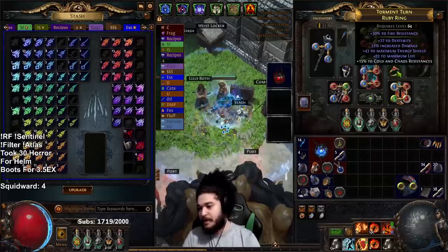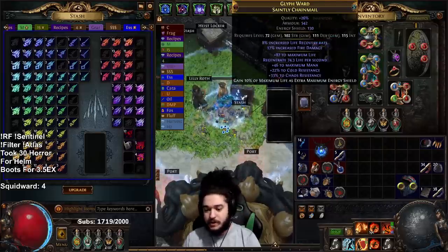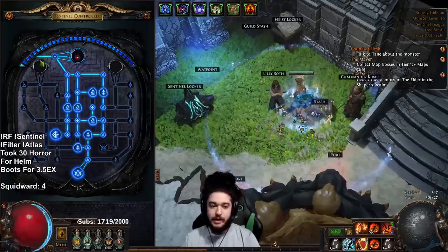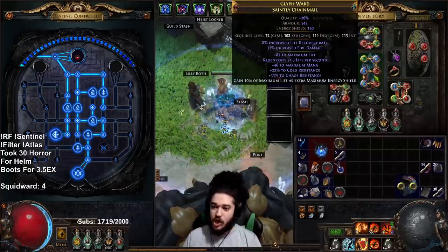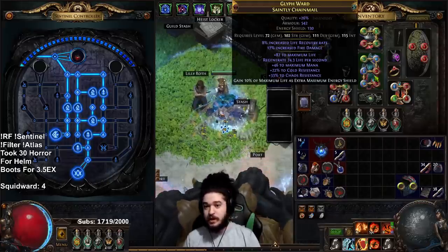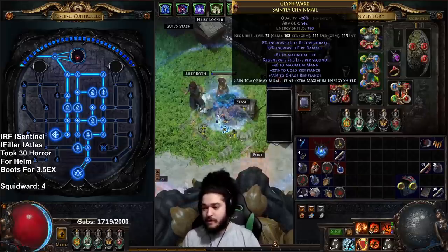My other ring is kind of bad — it does have some increased damage but I really need to replace it. As for my six-link, I got very lucky this league. I've been maxed from day two in my sentinel controller and I got a Geomancer's Incubator which is a six-link incubator. It dropped a Saintly Chainmail which I then harvest-crafted using reforge life. I didn't use essences because I didn't have them day one of the league.